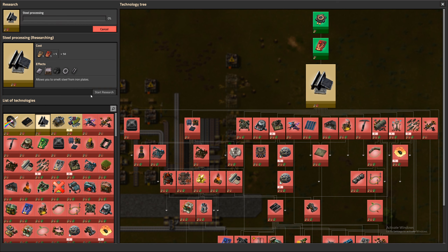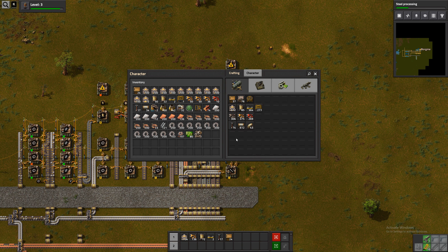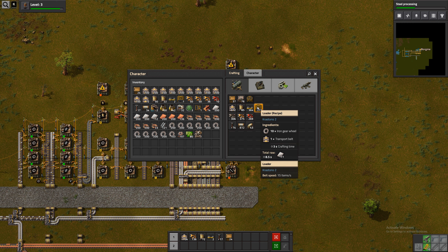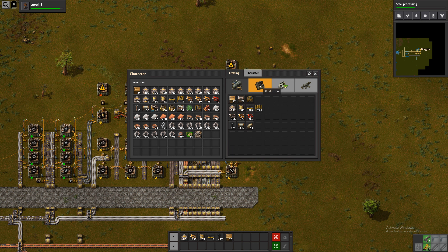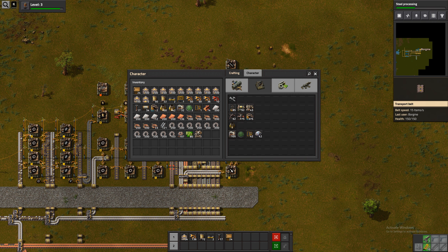Our research finished, so let's start steel processing. So we'll also have power pole production, some pipe production, maybe some loader production, steel chest production, fast inserter production, electric mining drills production. At least this only needs stuff that we have on the bus.